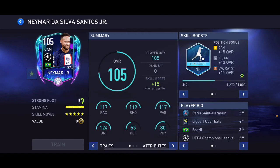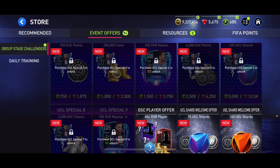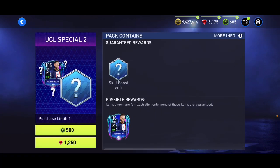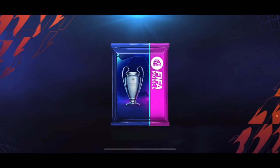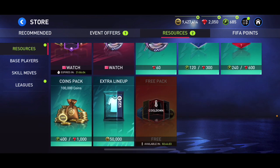105 overall Neymar is in the store — that card is incredible, but it's a little annoying that he's in the store. I'll spend 500 gems and try my luck — we got 100,000 coins, definitely not worth it. I tried again for 500 — nope, didn't get him. Got 750 extra GSC points from another pack but nothing else. I can't do any more unfortunately, but I tried.